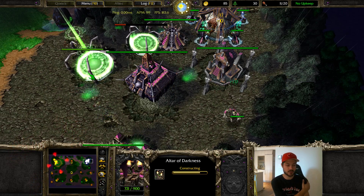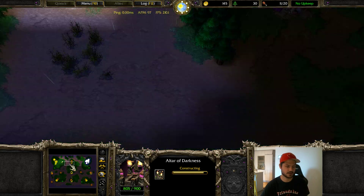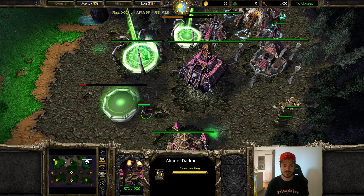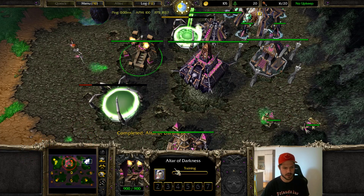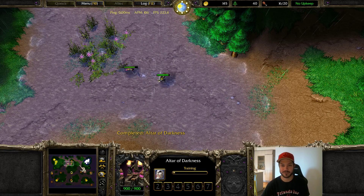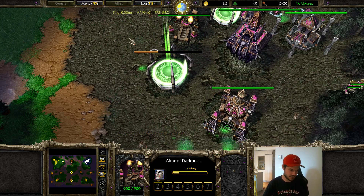Doing this with a ghoul build allows you to get a lot of ghouls out early. It throws your opponent off a little bit because they see this and they're going to expect that you're going for Crypt Fiends. And once your hero does come out, you're going to have a very big power spike because you'll have five or six ghouls. As you're about to see, I'm going to go Dreadlord. I love going Dreadlord first — it doesn't matter what race I'm against. Dreadlord is one of my favorite heroes just because of sleep. The strength of sleep early is amazing.